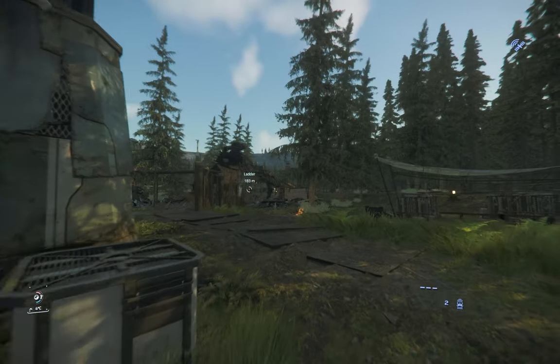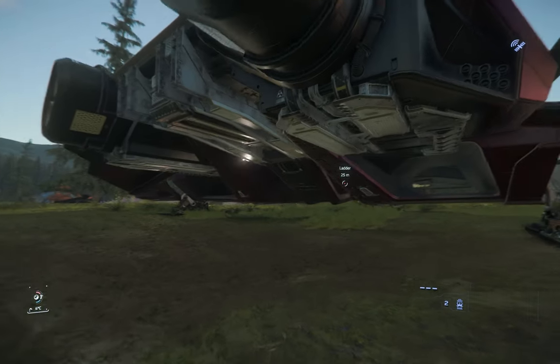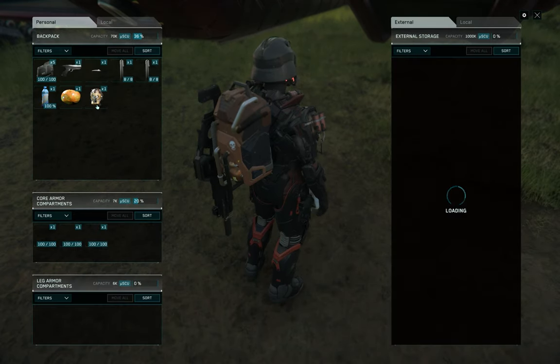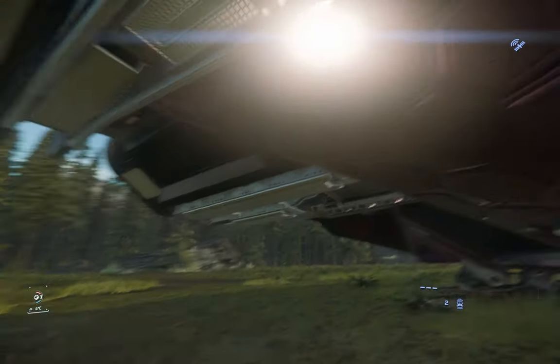Let's go to our next mission and see what we can earn next. If you didn't know, the Inferno has a storage on the back of the ship. All you have to do is go here, open it, and put your helmet inside. Done. Let's go search a little bit more.